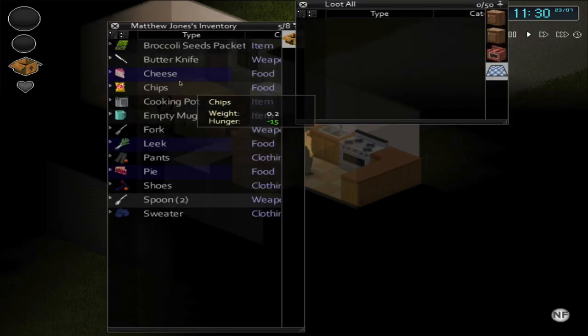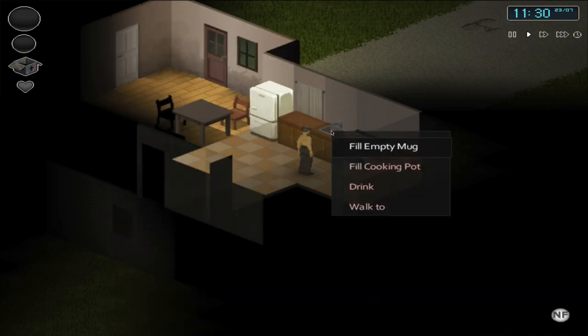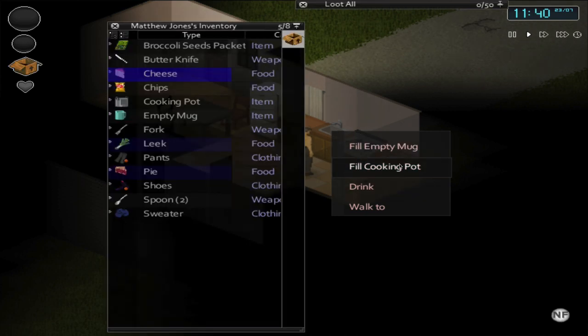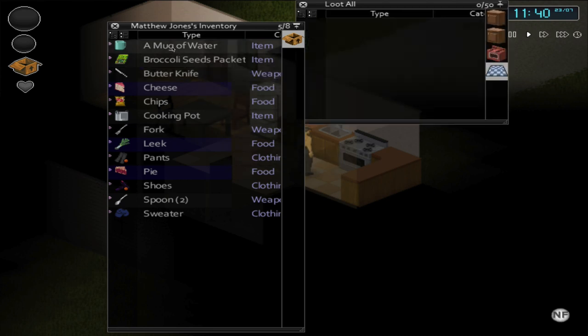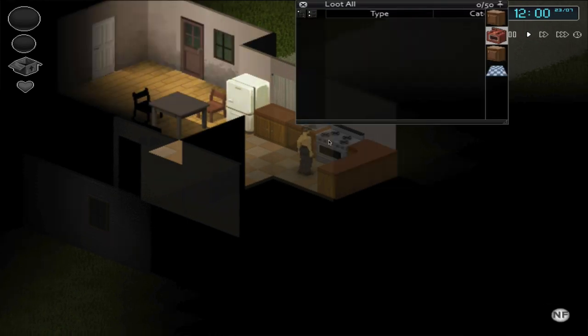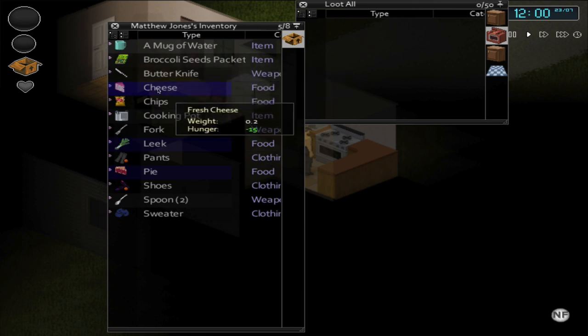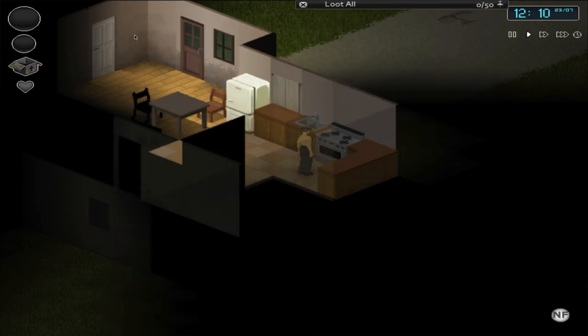You can interact with items by right clicking them in your inventory — for example, eating this cheese. You can also interact with items in the world. Right clicking the sink gives the option to drink or fill containers — I have an empty mug and a cooking pot that I can fill with water. Once the mug is filled, as long as a water container is in your inventory your character will automatically drink from it. The oven lets you cook food, but be careful — if you forget it on, the food burns, and in the worst case the entire house will burn down.